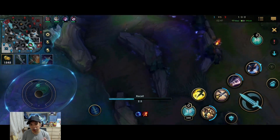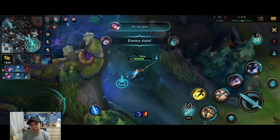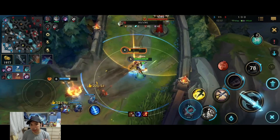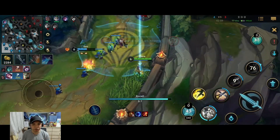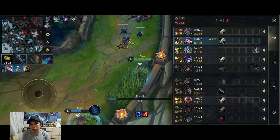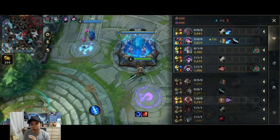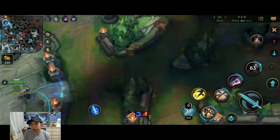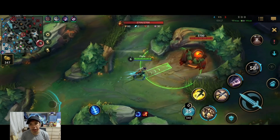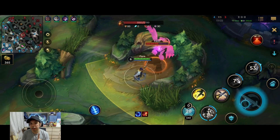Before recalling I always check the map, and I see gank potential at bot — Set is level five and there's a play to gank Riven and snowball my lead. Going back to base at two and zero is very good for jungle Fiora because the number one thing she needs is items. We also burned Rengar's ultimate, which makes our early game position very strong.